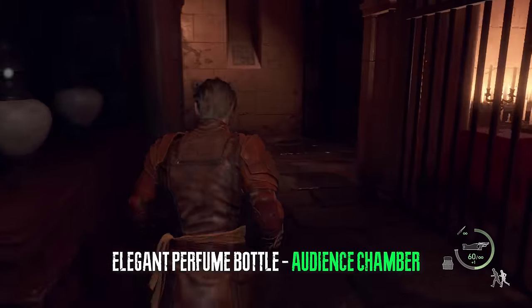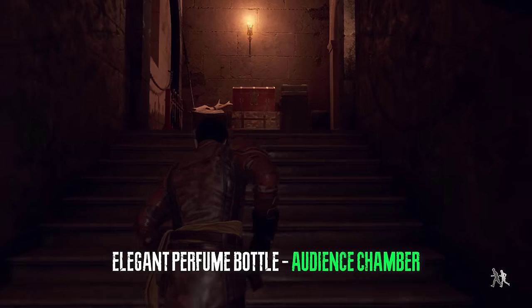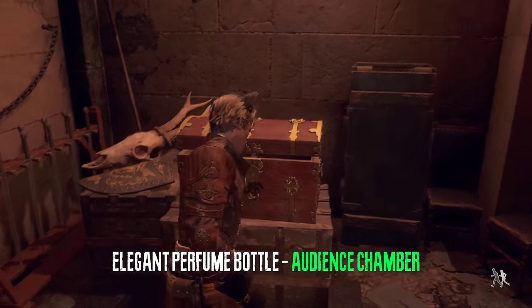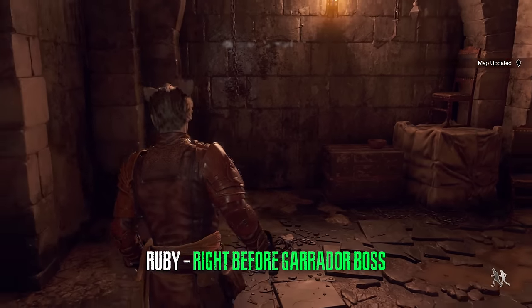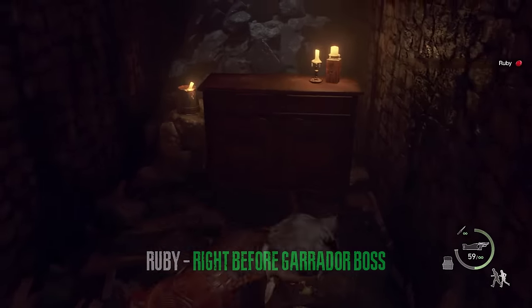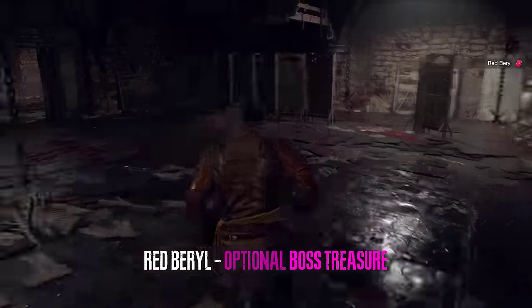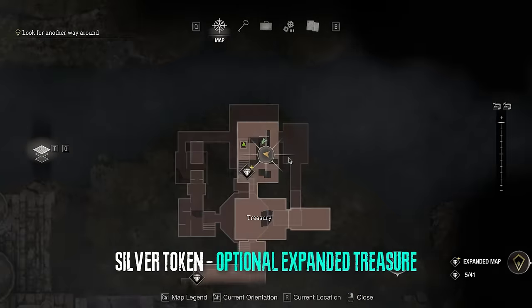After Ashley helps you open the door in the audience chamber we can get the elegant perfume bottle inside of a chest. Right after that we go through the wall, shoot the silver container, and get the ruby. After the ganado drops, in the treasury we can find an expanded treasure and a spinel.